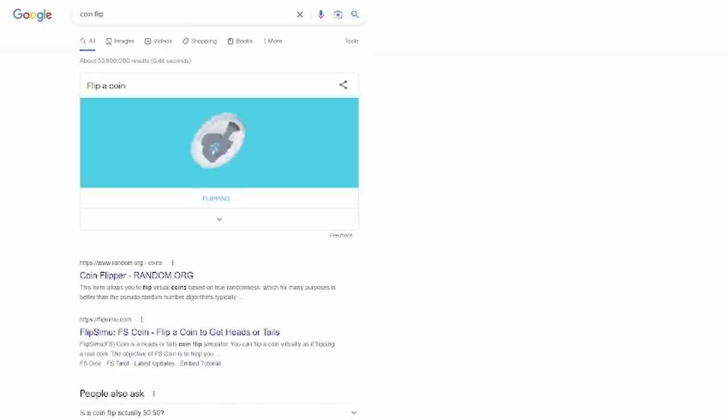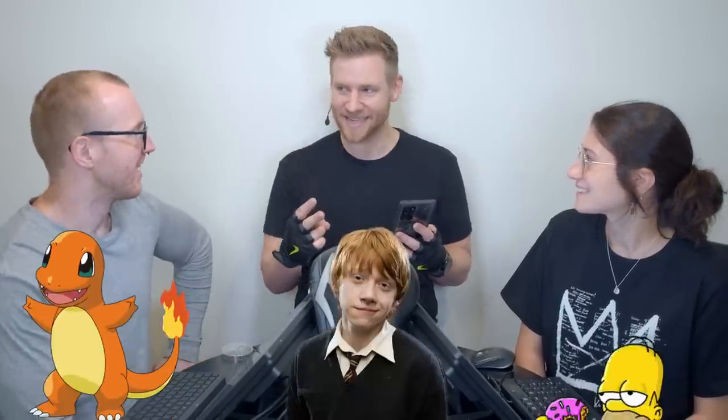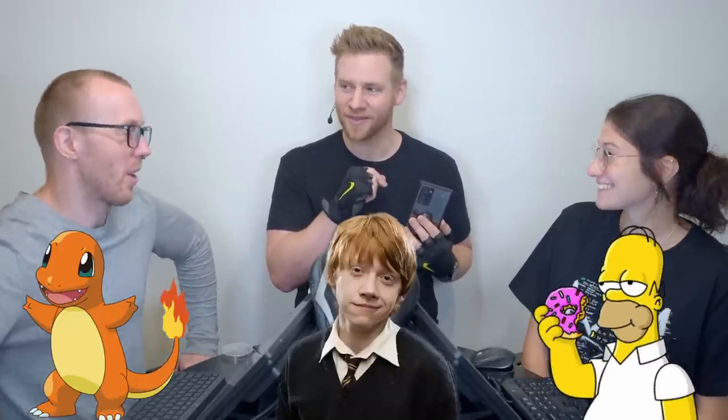We need to start by flipping a coin. I gave patrons five to vote on — it's meant to be two, but one of them's a draw, so technically it's three. You call it heads or tails? Heads. Flip a coin — there you go, budget coin flip. Your choices are Charmander, Ronald Weasley, Homer Simpson.